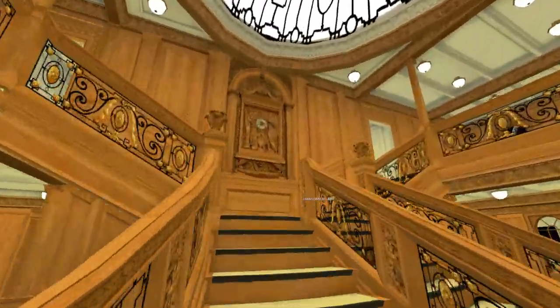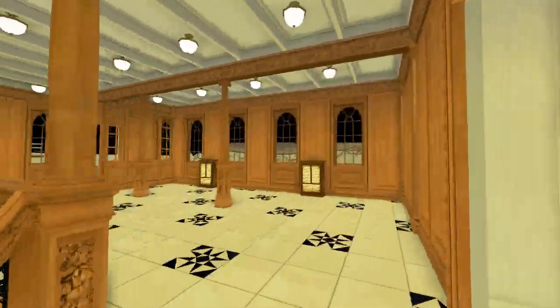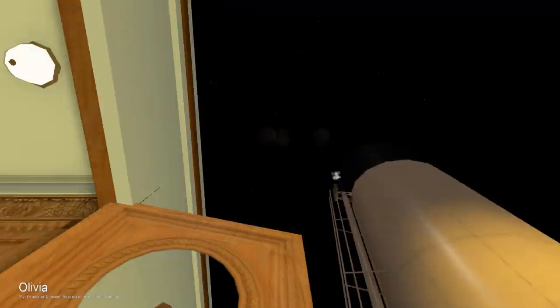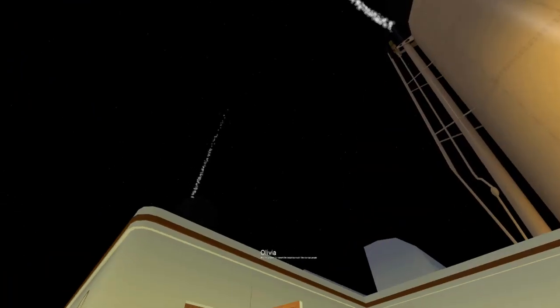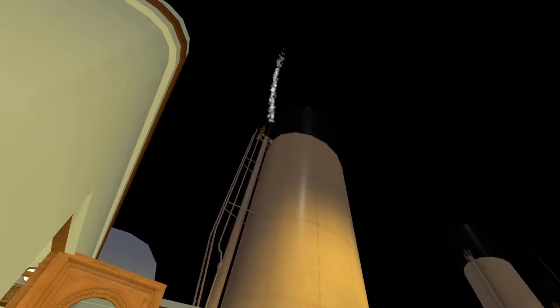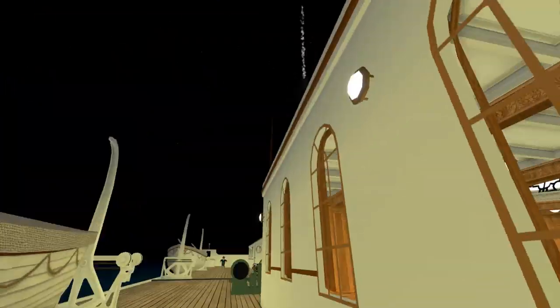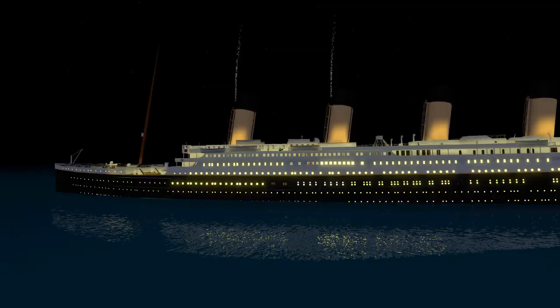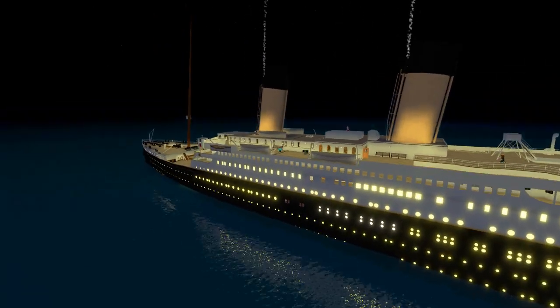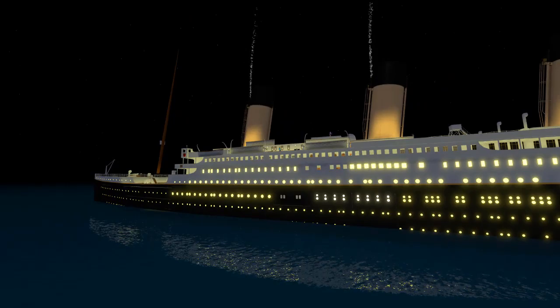We are heading back up onto the deck — here we are on the boat deck. It looks like steam is being released from the funnels, and there's something quite strange happening: the steam sound is going in and out. As you can see, Titanic is getting a little low in the water. We've already lost the G-deck and F-deck portholes.